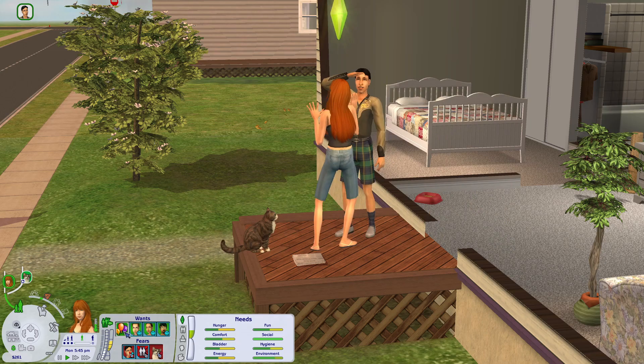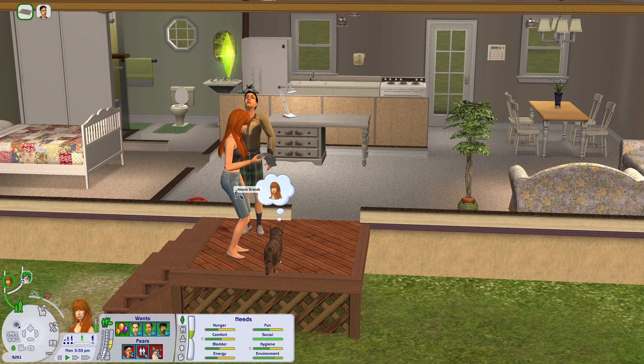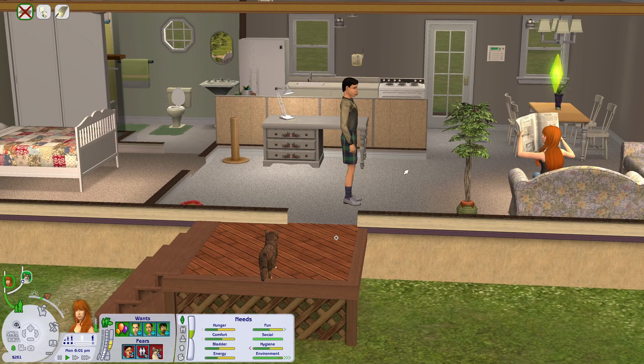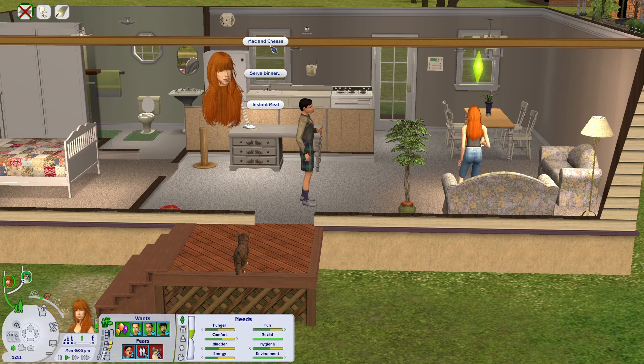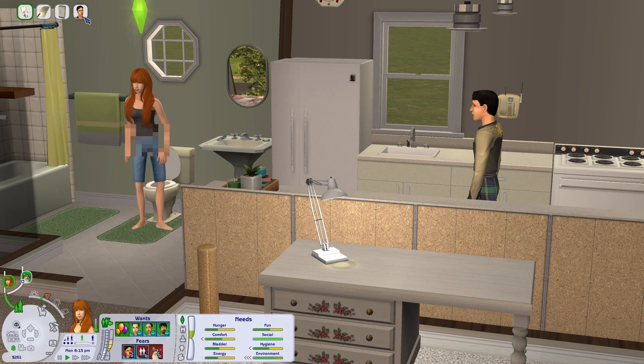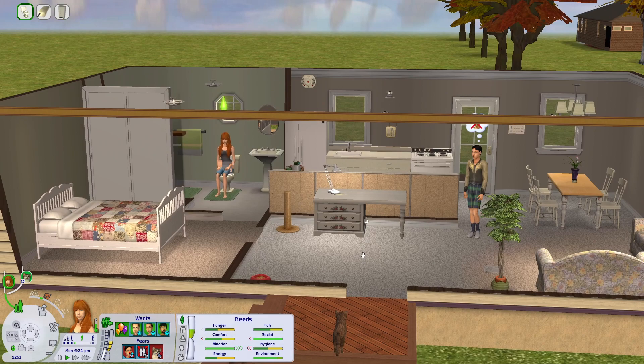She wants to throw a party too, so maybe we can have a little housewarming party and invite the people she wants to be friends with — George, Brandy, and Graham. That's honestly a good idea to get things going. She can serve some macaroni and cheese. She doesn't really like cooking, but that's okay. We probably won't order pizza since we don't have a ton of money.